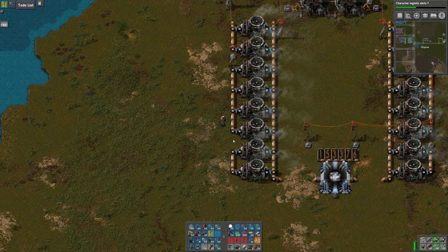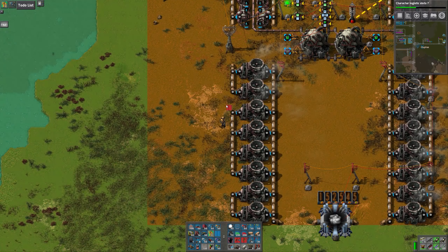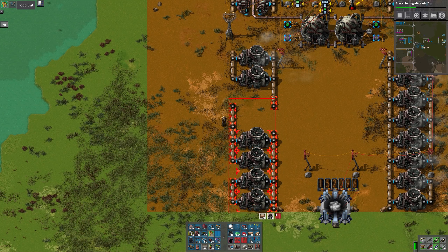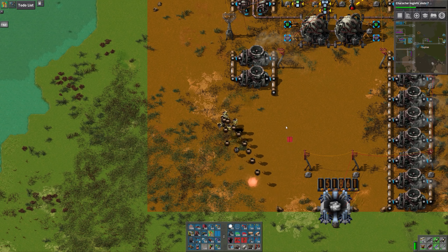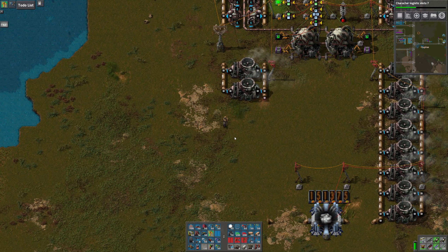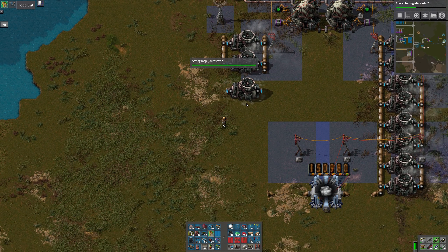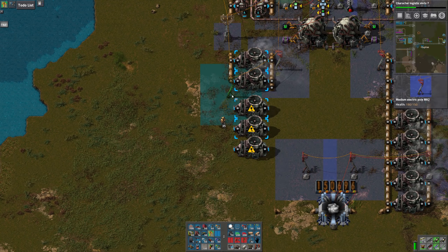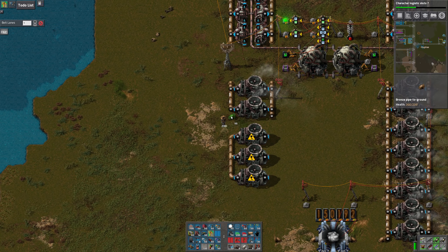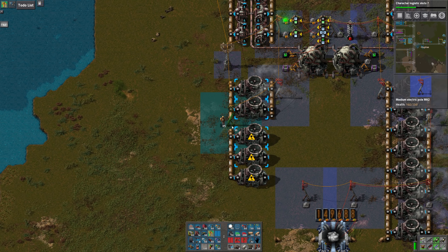That way I'll be able to put an underground pipe with the power pole in between. Let me show what I mean — I'll just disconnect this side temporarily and pick all this up. Sometimes I go to click and I lose the state of my mouse button. If I leave one space, then we'll see how many more I can get. This way I can put an underground pipe and still have room for the power pole.